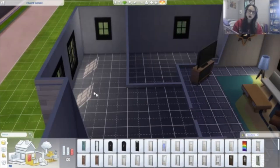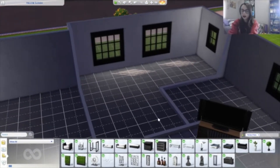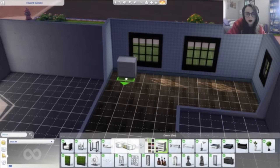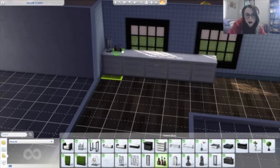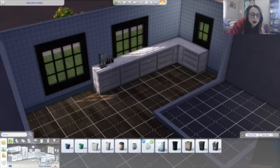Moving on, let's do the kitchen. We got Perfect Patio stuff — I just don't even know what to say. But they do have counters — never mind, I take that back! We can make a kitchen out of this and just use base game stove and fridge. It's gonna look outdoorsy but do I care? No. Let's do white. We have some tongs and some barbecue sauce — this family solely eats barbecue. We'll make this little corner the kitchen.